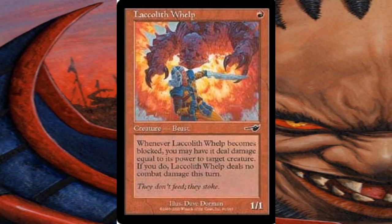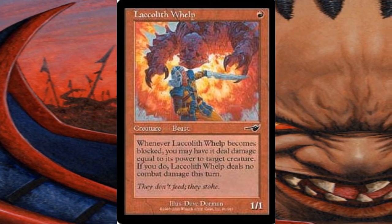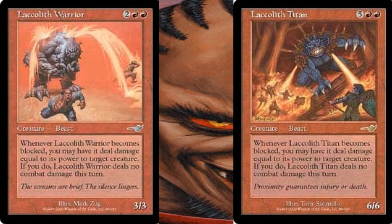The next cycle were the L'Coleths, which were creatures that if they became blocked, they may deal damage to a creature during the blocking step, but no damage during the actual combat. This is essentially dealing damage before First Strike, and included the cards L'Coleth Whelp, L'Coleth Warrior, and L'Coleth Titan.